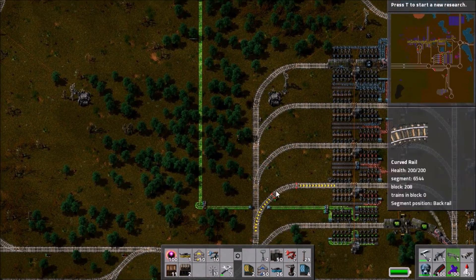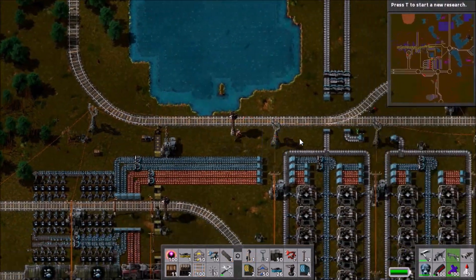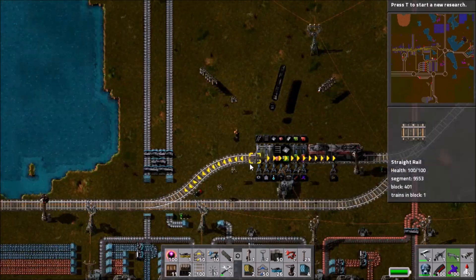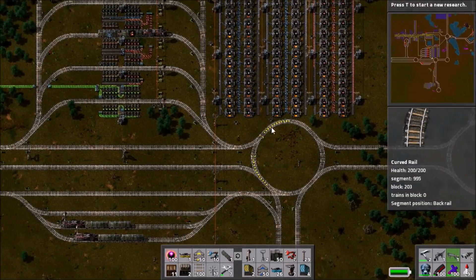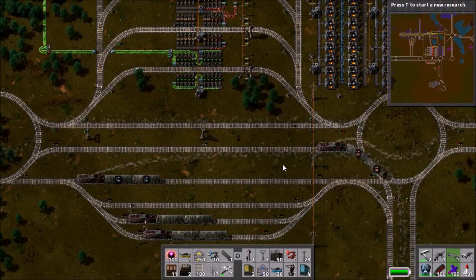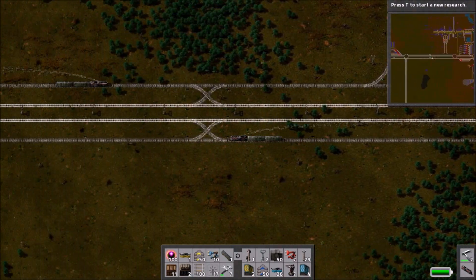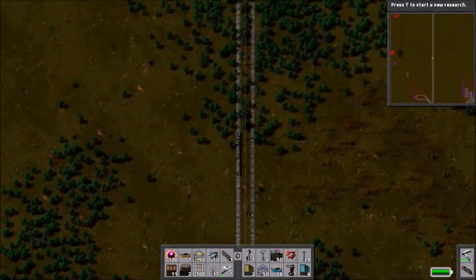We'll go over to the stations and grab our rail supplies. We only just put those away but we'll grab them again. We also go over to the resupply train and grab a bit of rails, until I realise I'm not going to be building that many rails for this particular outpost, so I'll put some back. I check up on Copper Train 1 — it seems well supplied — but I'll hop on board a spare train and send it over to Iron Outpost 2.1.